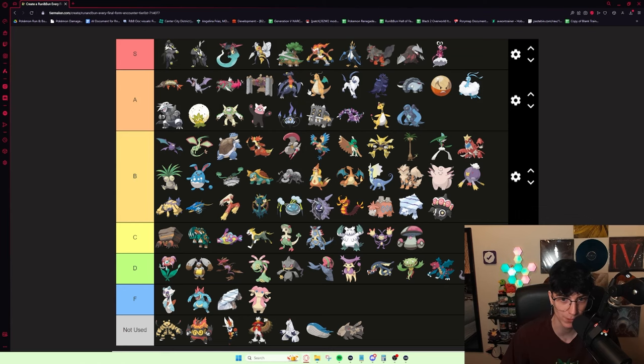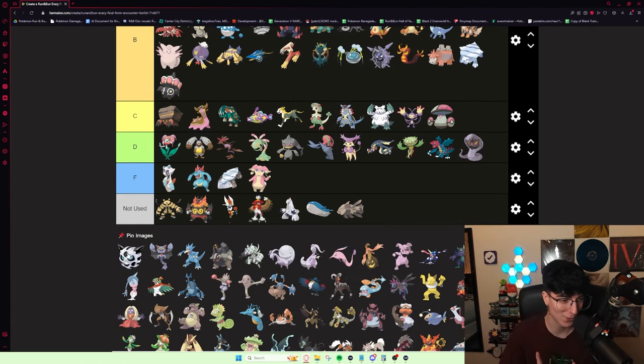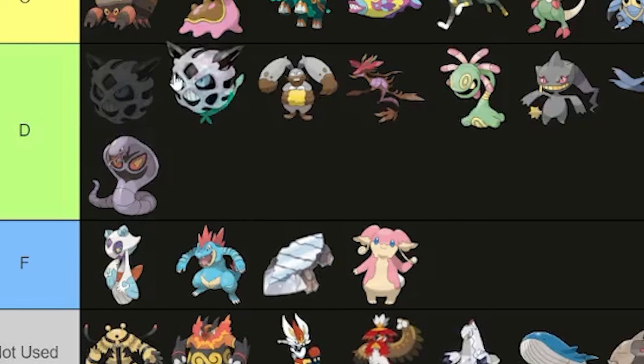Ground Dragon is an amazing typing. Glalie is funny — the earliest you can get it is Roxanne. I've looked it up multiple times because I think it's so funny. It beats the Zygarde on the Roxanne fight, but outside of that I don't really know what it does. It's definitely not very good — definitely D tier.